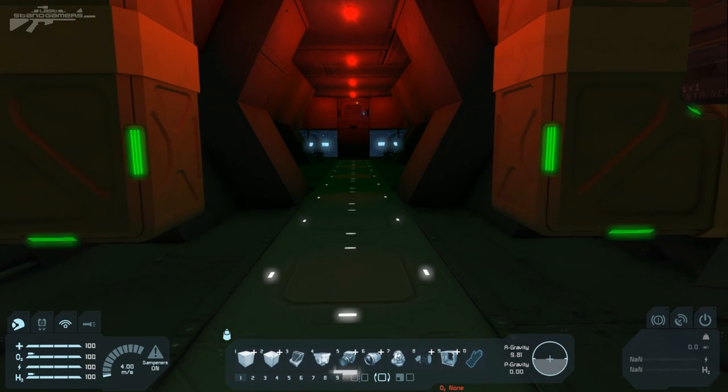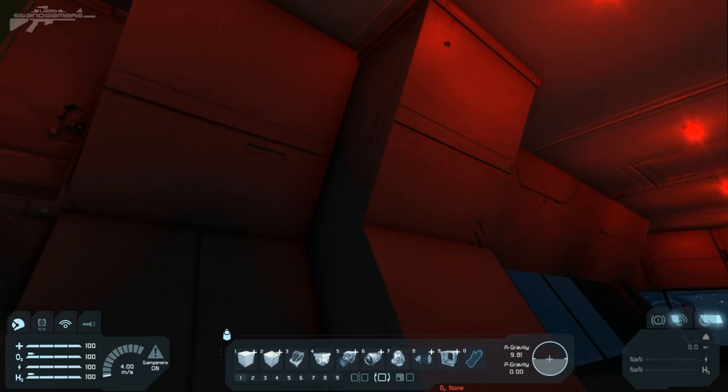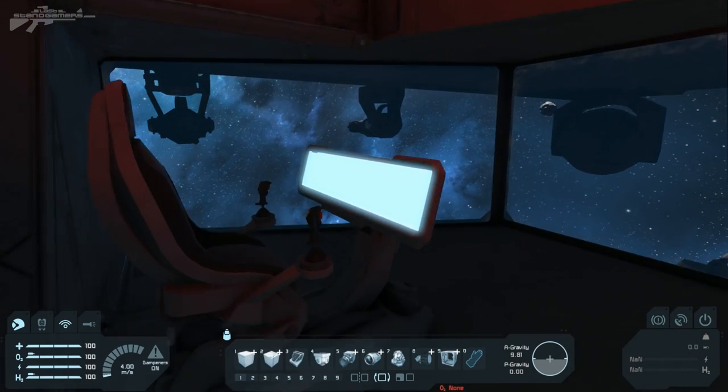Let's open up the command deck. We're greeted by beautiful light and just look how the walls are indented using half blocks — a really nice idea. We're at the main command deck with that beautiful view of the Gatling turrets as they go off.